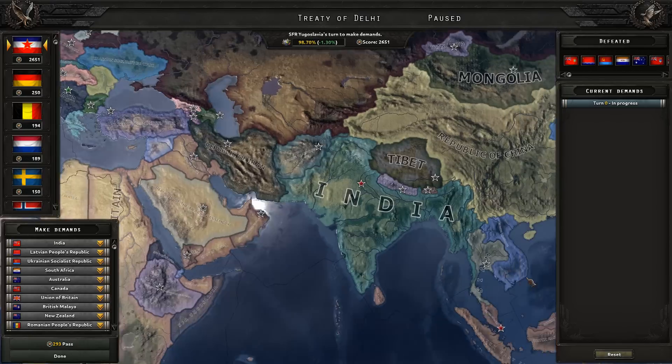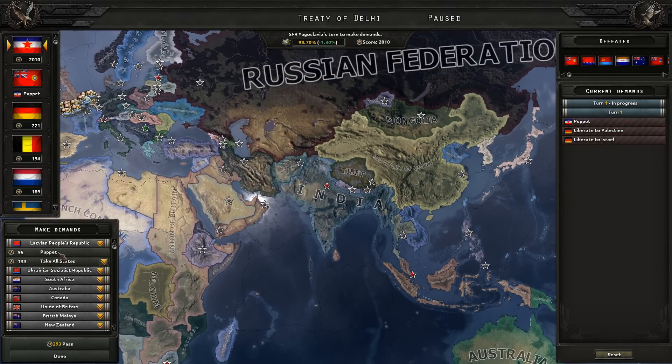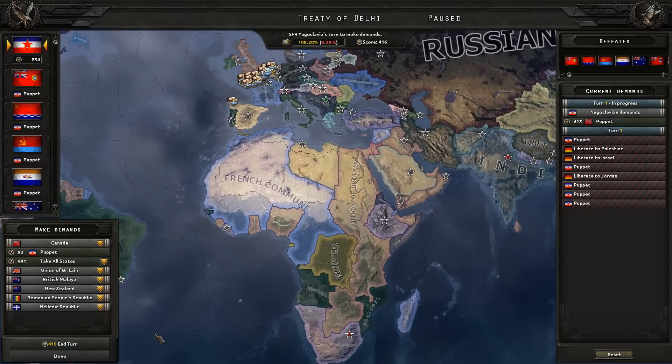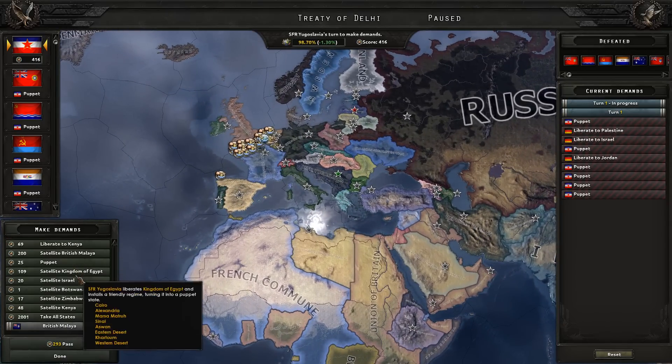Wow, I cannot believe it — we're going to take pretty much the whole world. They must have had really low national unity. In a normal HOI4 game, national unity of Britain is about 90 — it's very high.